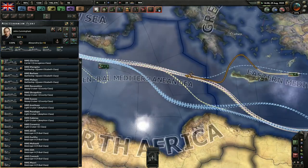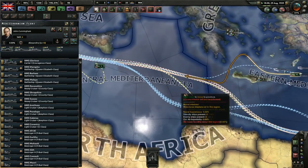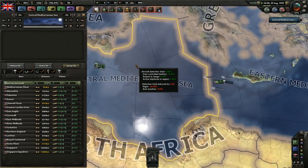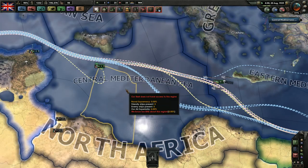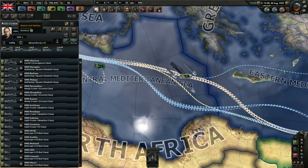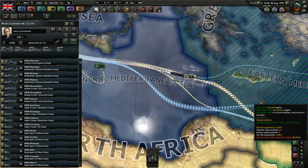These larger — sorry — these are regions, is what they're called, I believe, and then the zones are the larger options here. This is a naval zone here, and we can send our units on a mission within that naval zone.